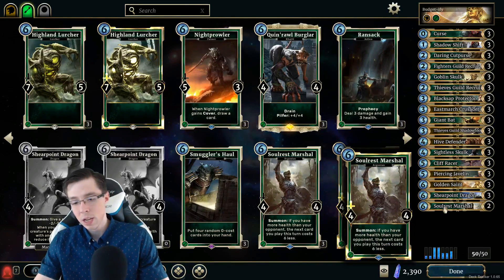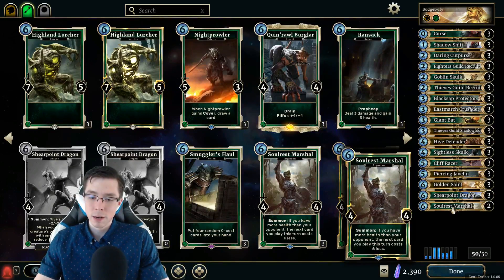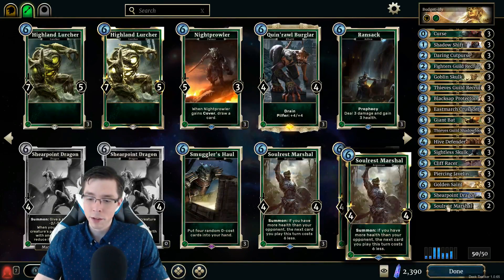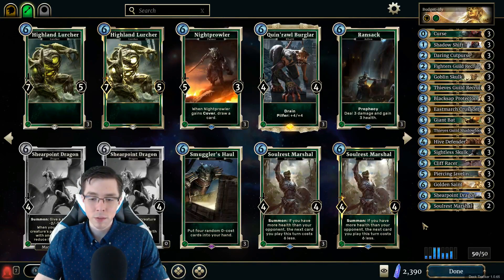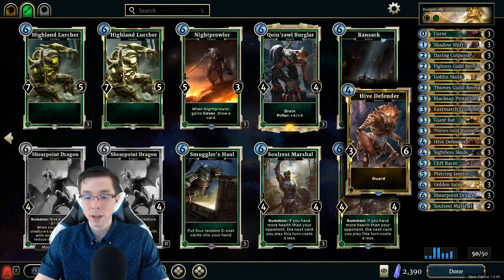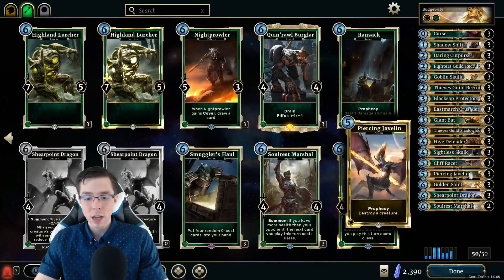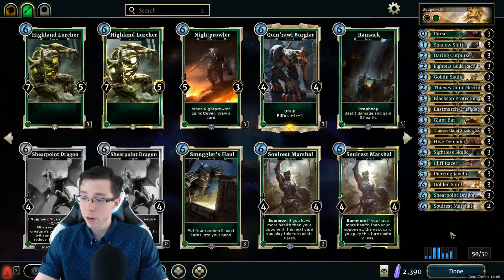We don't have Tazkad to do that for us, but Soul Rest Marshall — and we have even more six-cost cards now, so we can get more value than we would have been able to before, getting a 12-Magicka total value if we can get that Soul Rest Marshall while being ahead on life. I still think we'll be able to do that more often than not, even without the Pillaging Tribunes, because we now have the Hive Defenders to help us defend, the Black Sap Protectors to do the same thing, and Piercing Javelin — another strong Prophecy — giving us a total of 12 Prophecies. I'm feeling pretty good about this.